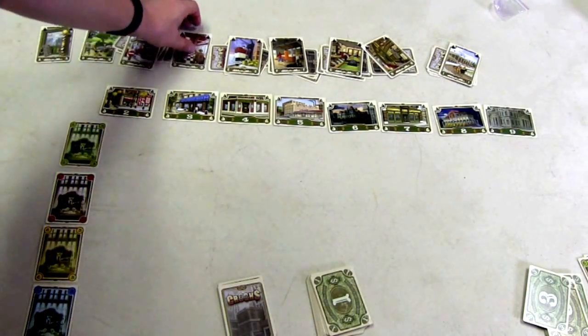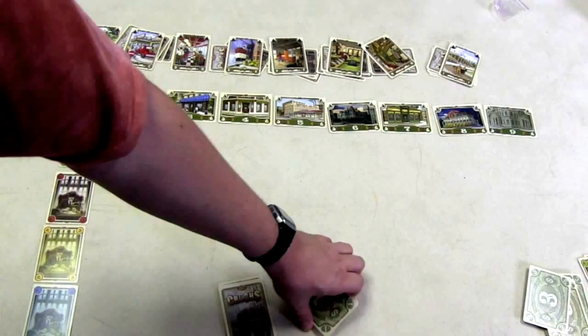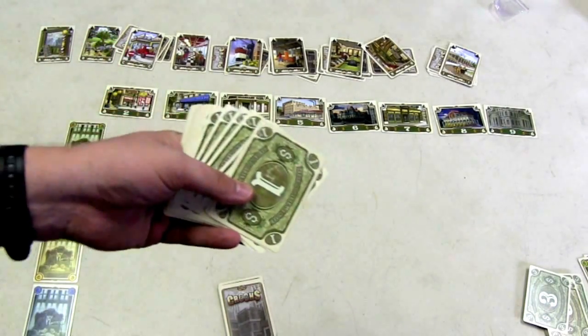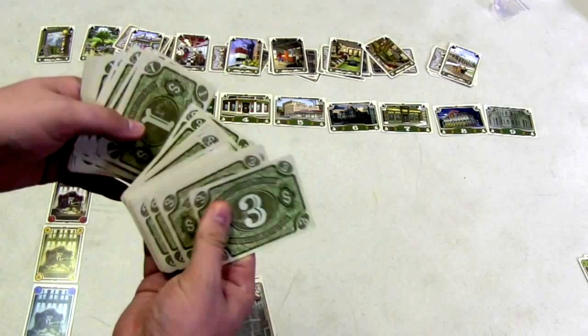Under each location, you're going to put a certain number of criminals that can be hired — for example, 2 go under A, 2 under B, etc. Each player also gets a certain amount of money. There are money cards in denominations of 1 and 3. One player starts and you keep going until everyone passes. Once you pass, final scoring begins. You pass, basically, when you're out of money.